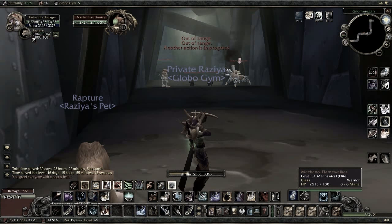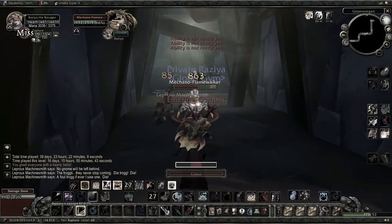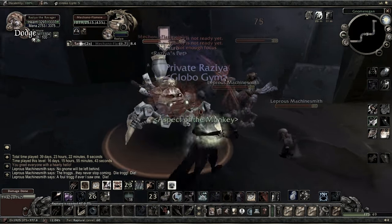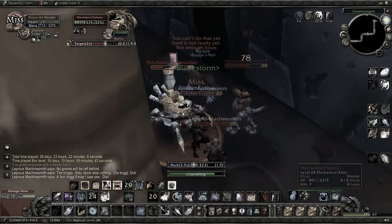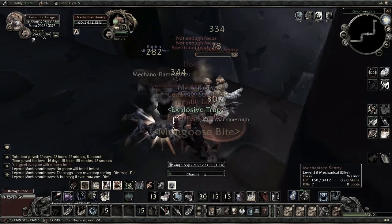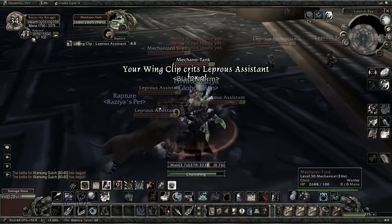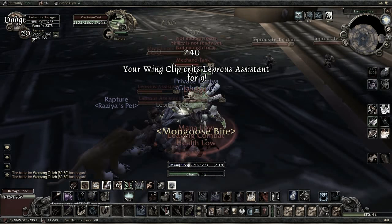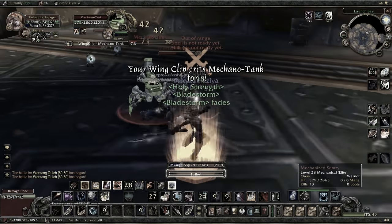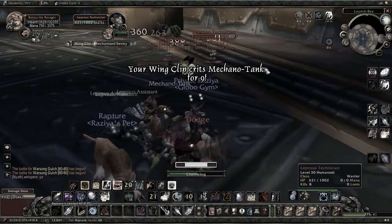I initiate by hitting a priority target with an Aimed Shot, or multiple insignificant enemies with a Multishot, before running in with Aspect of the Cheetah. I toggle it off before getting too close, jump to keep my speed, then enable Aspect of the Monkey. Before you get a proc, spam Rank 1 Wing Clip — preferably on a different target each time — and use Raptor Strike and Mongoose Bite when available to increase your chances of scoring a proc. Stand behind your enemies so you hit more often, as enemy NPCs cannot parry from behind. After you get a proc, stop spamming melee abilities — only use Auto Attack and Raptor Strike, since a second proc while already Bladestorming will simply be cancelled when the first one ends.